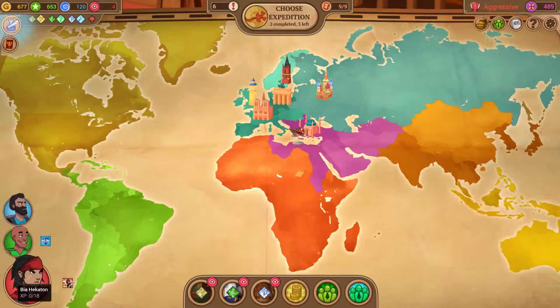Hello viewers, and welcome back to Renowned Explorers International Society. Last time, we beat up a bunch of very stereotypical pirates and took all their stuff. This time, I'm not yet sure where we're going, but when we get there, I bet we're gonna beat up the people who live there and take all their stuff. Alright, let's see what we're doing.